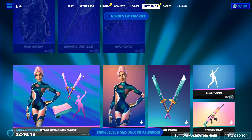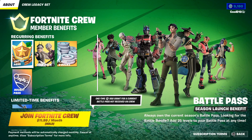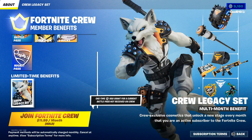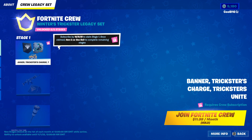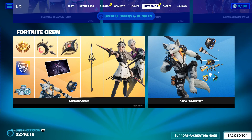Then we got Fortnite Crew - it's a monthly subscription at $12 a month. You get the battle pass each season, the crew pack, a thousand V-Bucks, the Rocket League Rocket Pass, as well as the Crew Legacy Set which includes all the stuff you see here. You get a new skin every month with the crew pack, plus new styles every month for the Crew Legacy Set.